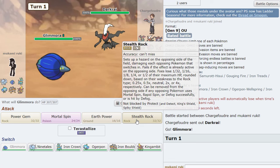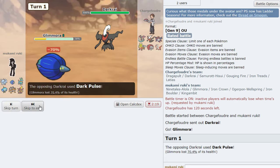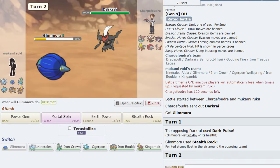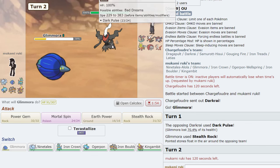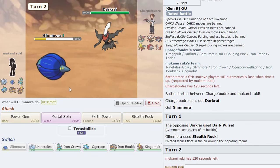Maybe we do go for rocks. That does a lot — does it always do that much? Wait, why is it doing 70? That's not Specs damage but it's not Sash damage either. Is that like a Dread Plate or something? I don't know, but he's not locked into it.